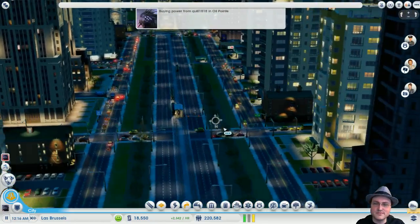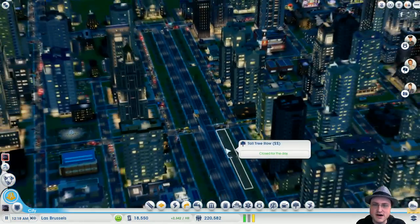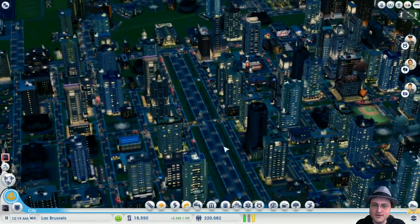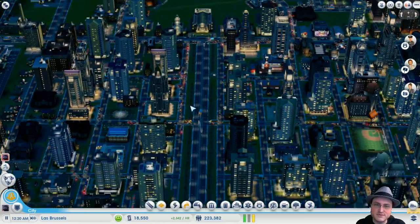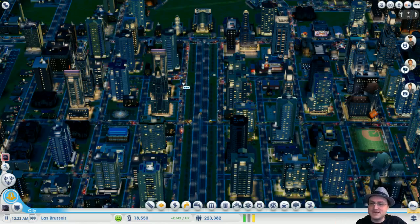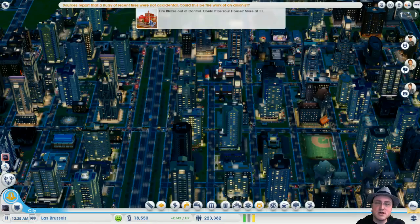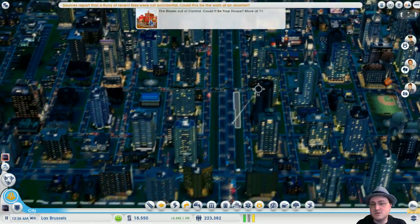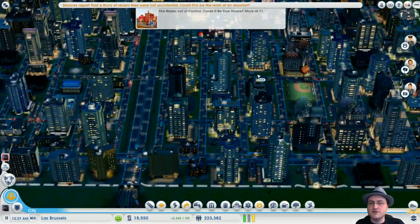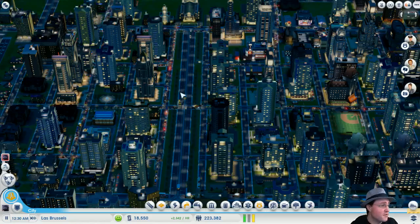I think it looks like a city — the sort of thing you see all the time. The problem is, because of the pathfinding algorithm, they tend to drop off the avenue very quickly and go into the side streets right away. So the city is a horrid mess. But look at the population — I'm at 220,000 people. This is my first city in the game.